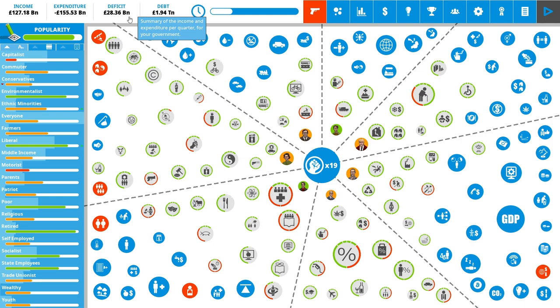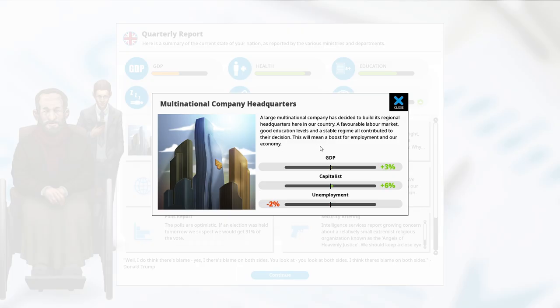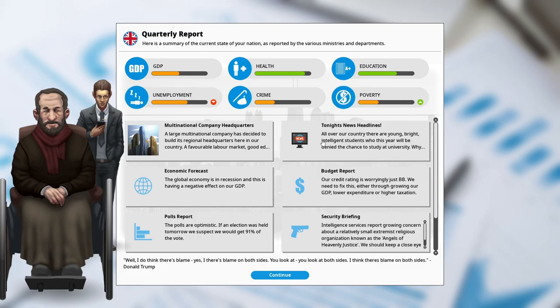Our deficit actually went down, which is nice. We still need to go down a lot more. This turn I'm just going to wait — I don't have anything immediate. Unemployment went down, poverty went up. Multinational company headquarters: a large multinational has decided to build its regional headquarters here due to our favorable labor market, good education levels, and stable regime. This will boost employment and our economy — capitalists love it, GDP went up, and unemployment went down. That's huge for us.